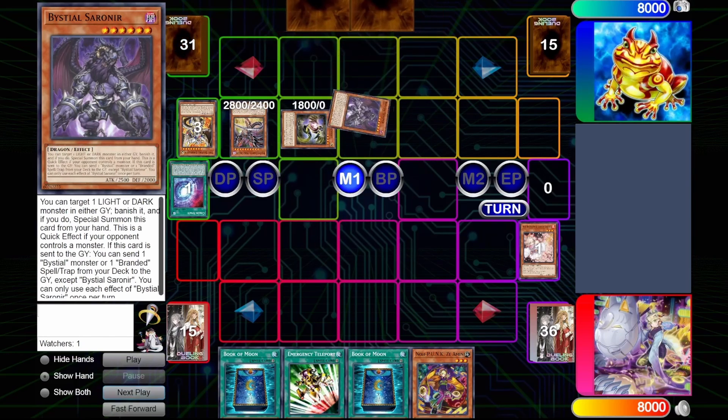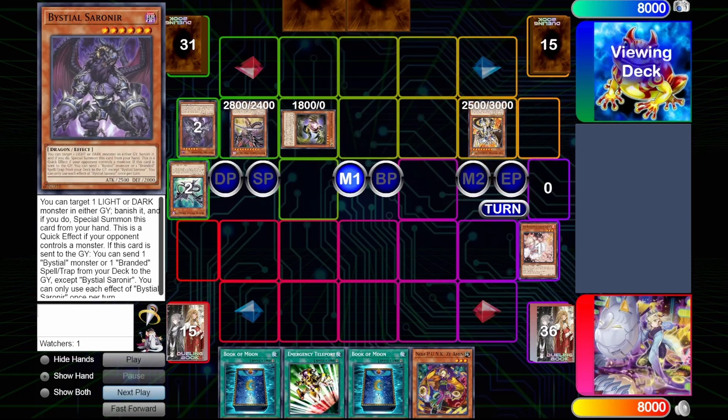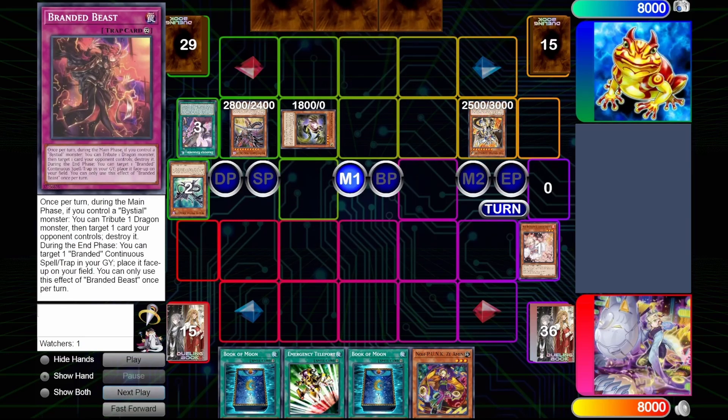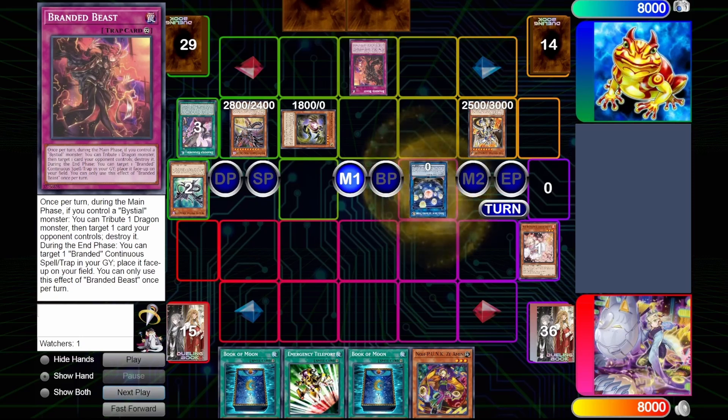So he'll search Serenir off the Lubelion. Serenir will summon itself by banishing the Dark Metal Dragon, then summon back Lubelion by sending Serenir to Grave. Serenir will get to dump the Branded Regained, and then Lubelion will get to search the Branded Beast, which is an amazing trap card — essentially a pseudo-Icarus Attack that can also activate Branded cards from Graveyard.